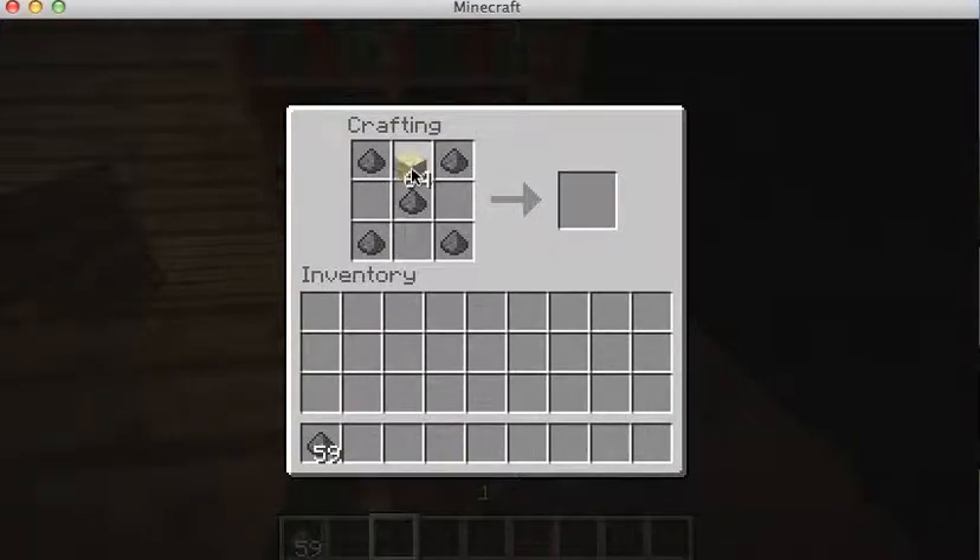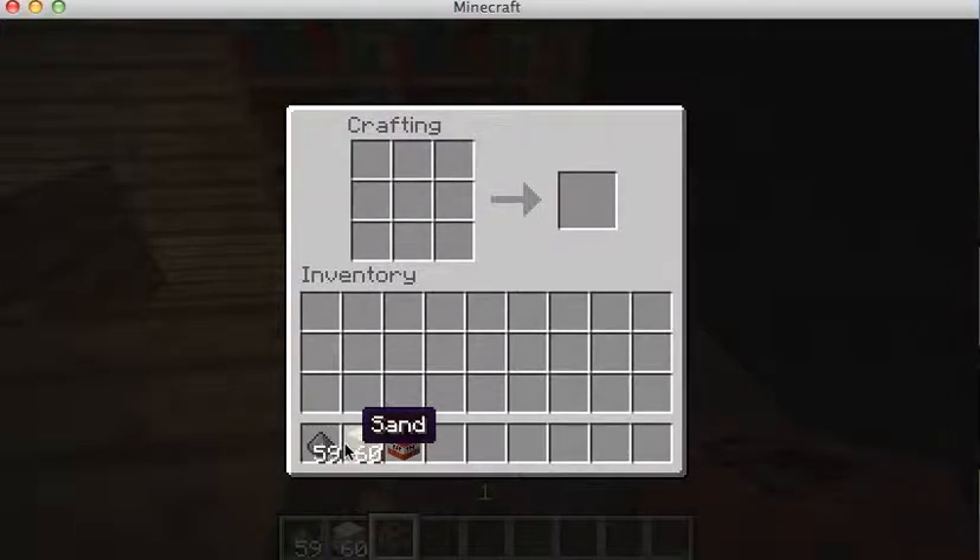And we need four blocks of sand. So altogether, it is actually very easy to make. Gunpowder is easy to get if you're skilled at killing a creeper, and sand you can find anywhere on a beach.